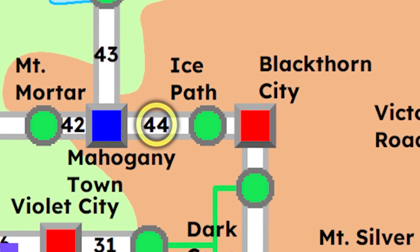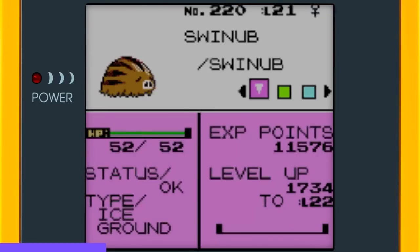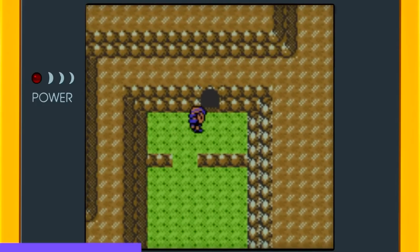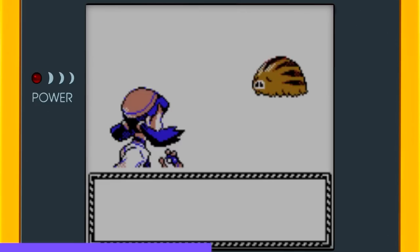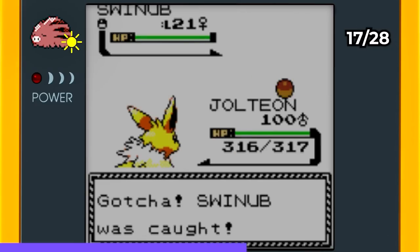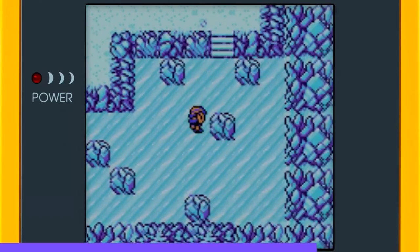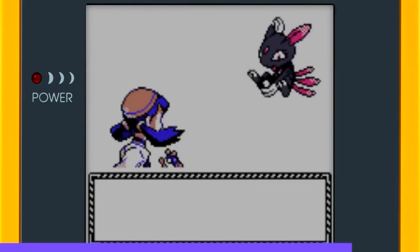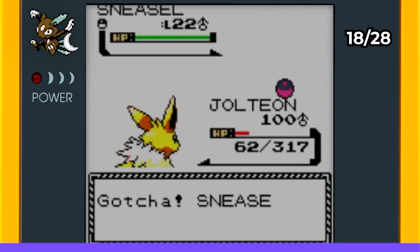At the end of Route 44 you arrive at the Ice Path, where you can find two Pokémon we are hunting: Swinub and Sneasel. One can be encountered during the day and the other at night. I first went after Swinub — a daytime Pokémon — and captured it. Sneasel appears at night and proved a little more challenging with a 10% rarity, but after trying for a while I was finally able to catch the male Sneasel.